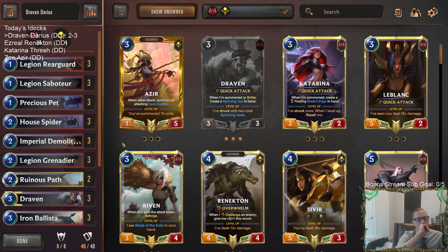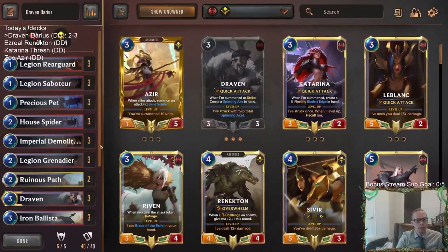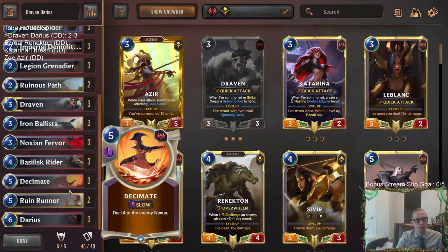We ended up two and three. We ran into a couple of Freljord opponents that really had some good luck and really curved out well. All three times they played Trapper, they had the Trapper immediately on top. Multiple Omenhawks in that last game - that was a really great curve from that opponent. They didn't have Sejuani, they didn't have Battle Fury, so it wasn't absolutely perfect. But that kind of happens, and the Jarvan Trundle deck was tough as well. Freljord was rough - all three of our losses were Freljord decks.